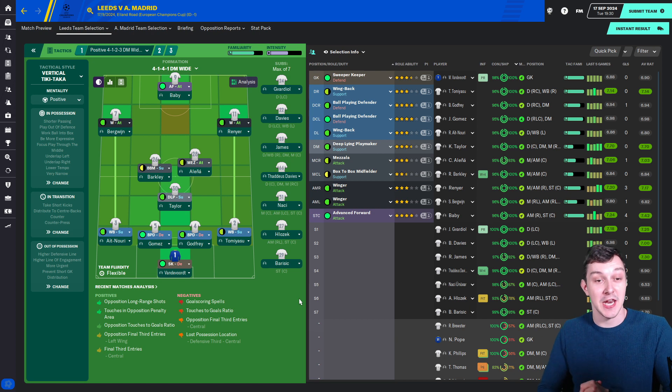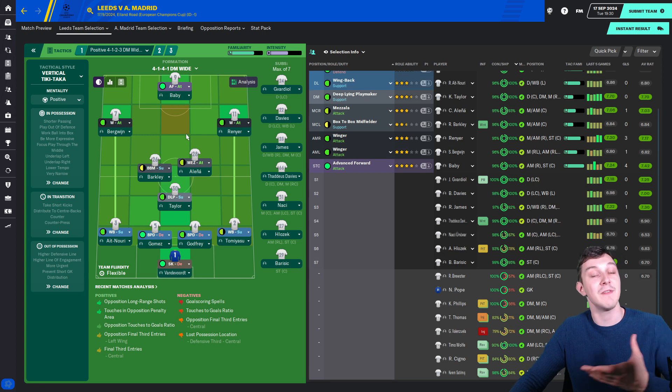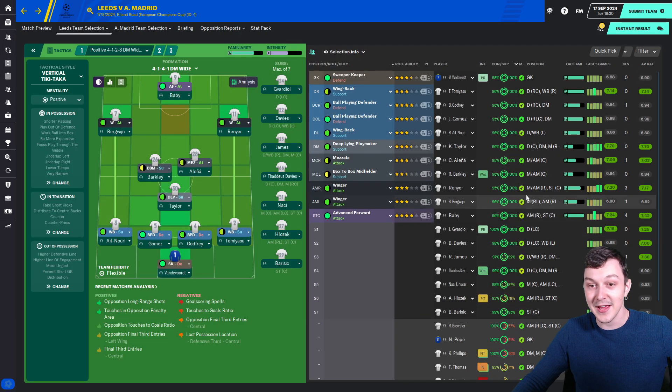Atletico Madrid is a big challenge for us today and our first real tough challenge in the Champions League. This is the team I think should be good enough to take the moment. We've got Vanvoort in goal, Nuri Gomez, Godfrey and Tomiesu at the back. Taylor, Barkley and Alenia start in the midfield trio today because we do have injuries — Valenzuela is out, Thomas also injured. Bergwijn and Renia on the wings, and Baby, who's got four goals so far this season, leads the line. Worth pointing out we bought him from Atletico Madrid so this is an exciting game for him.